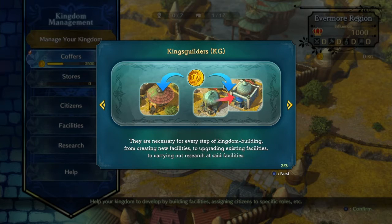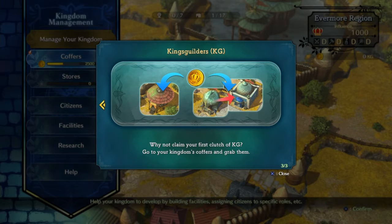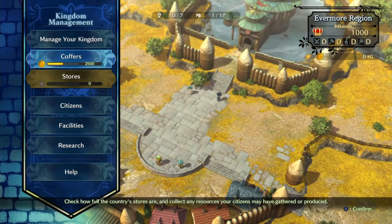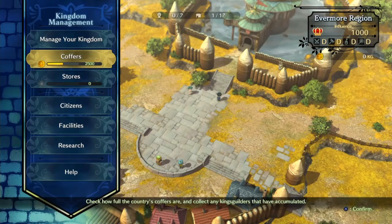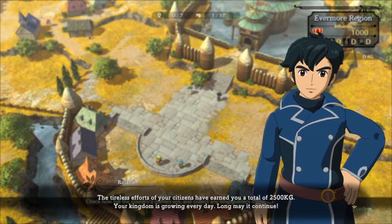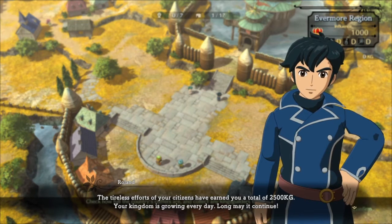We can upgrade our buildings as well and they can do different types of research — that's cool. So now we got to go get some money. We already have 2,500 KG available for us. I guess it was just sitting around or something.